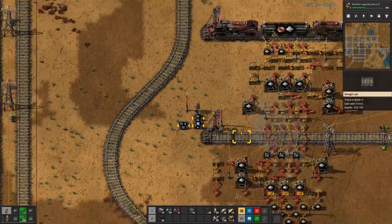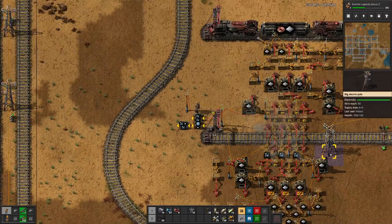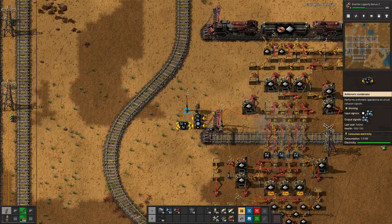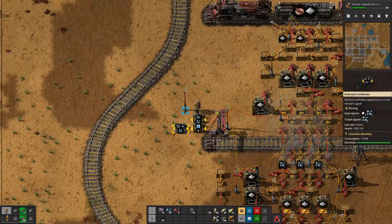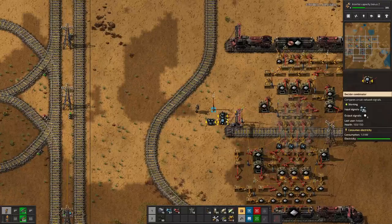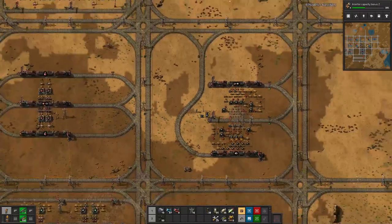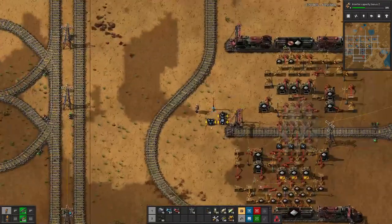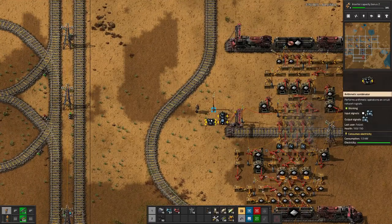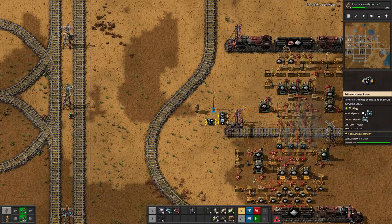Because now we have less than 600 iron ore in there. And all that we need to do now is have this set up at the waiting station. Then we can add up the station count, and if the count is larger than the number of positive signals, that means we do have every station accounted for. So let's bring those signals down - we need power - and there we go, it's working.